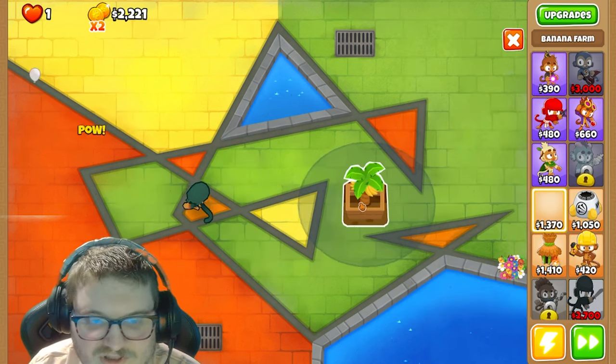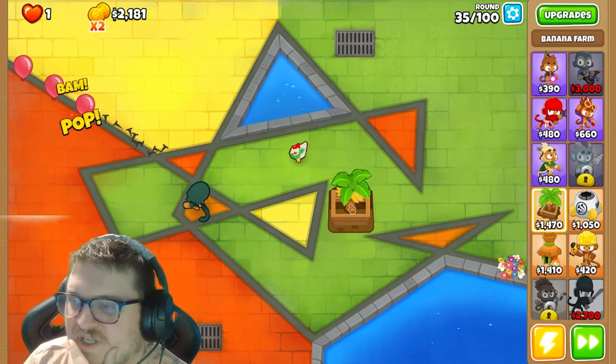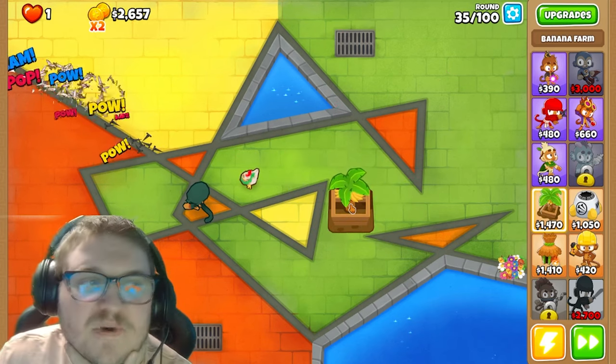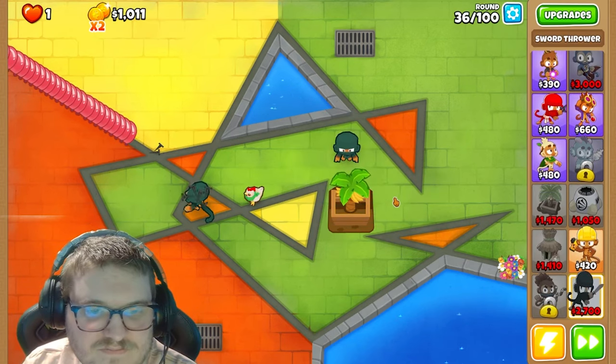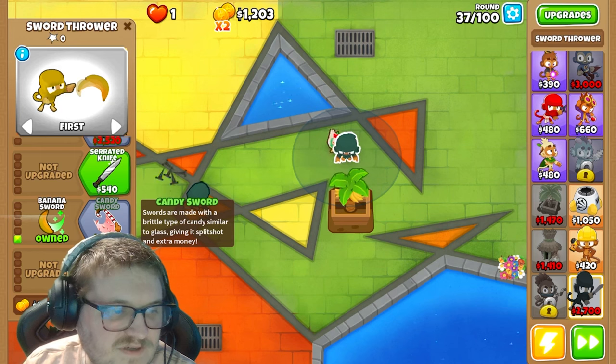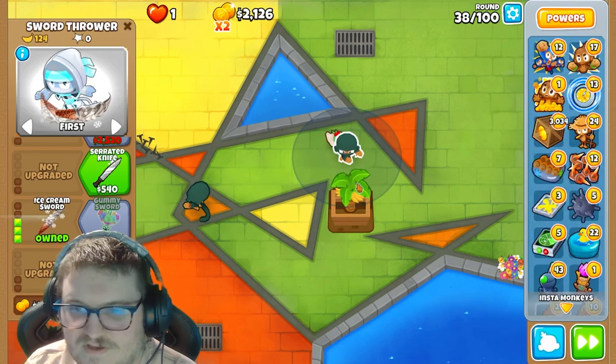I need a banana farm for this because it will cost so much. That means you can also showcase the banana path on this tower. Okay, let's do that. Where is it? Banana sword? Okay, it doesn't pick them up. That's fine, I guess.